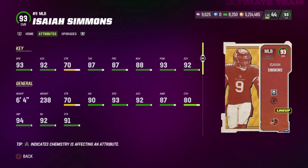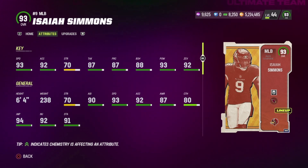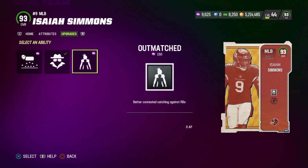6'4", 238 — he's got the height and the weight, a little boom behind his stick. 93 speed. I believe he's got to be the fastest middle linebacker; it's right up there with top-end safeties for speed. His only downside is he's not a legend so he doesn't get those plus-ones. Block Shed 88, hit power 93. I really enjoyed using this card. I think this is probably the best user in the game right now. The only downside is you do have to put 1 AP Lurker onto him, so that's definitely an L.